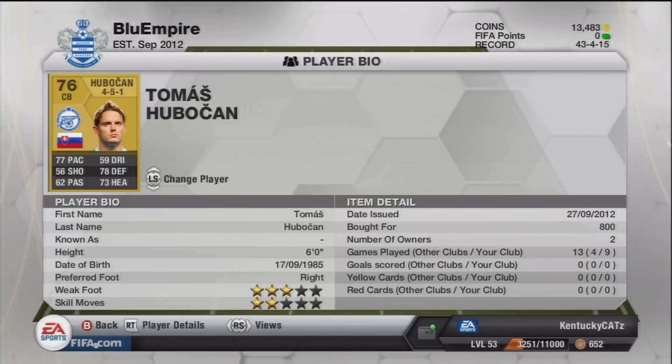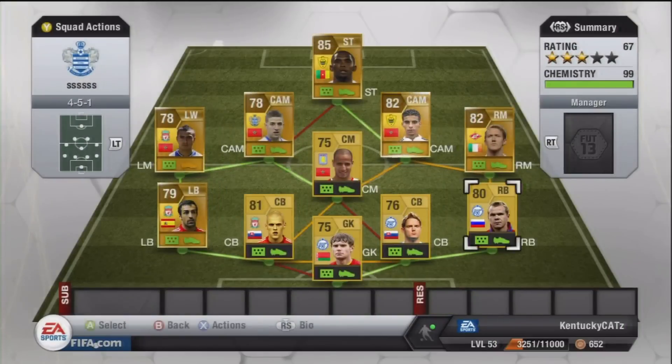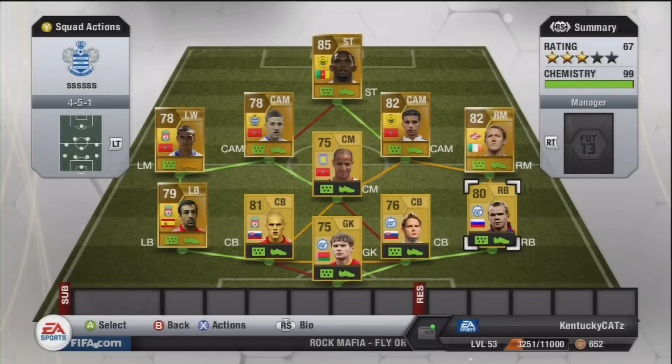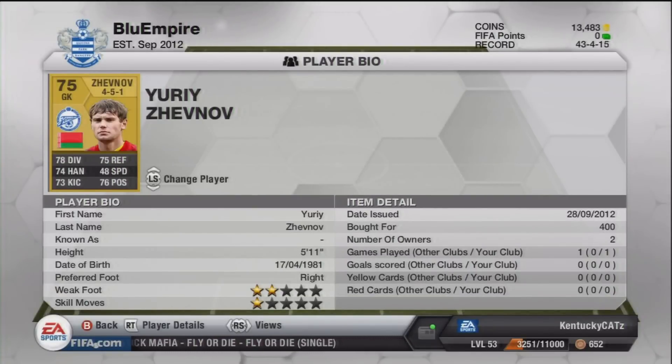Next up is Tomas Hubocan — I'm butchering everyone's name. He plays for Zenit and is Slovakian as well. A very pacey center back at 77 pace, with pretty good defending stats at 78. He was also a very good defender who didn't make too many mistakes. After him is Alexander Anyukov, a Russian right back for Zenit with 78 pace, 79 passing, 74 dribbling, and 74 defending. A decent right back who made some mistakes here and there.